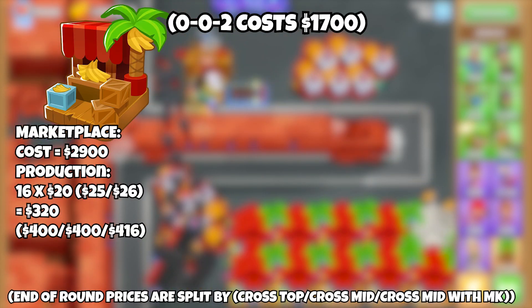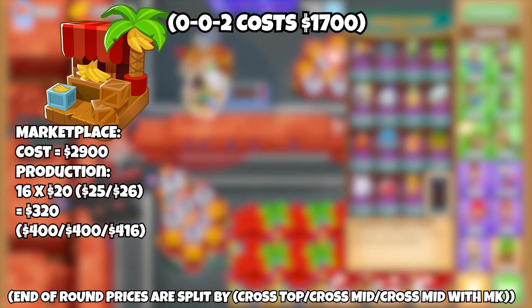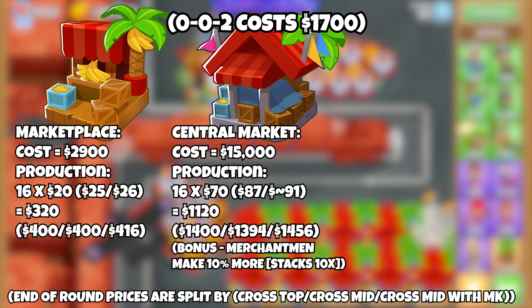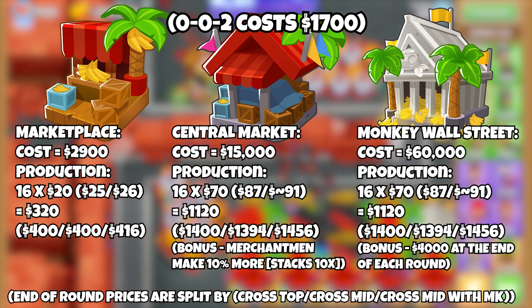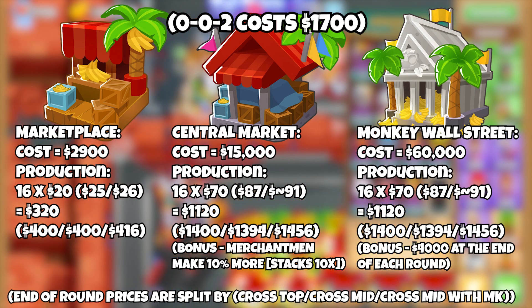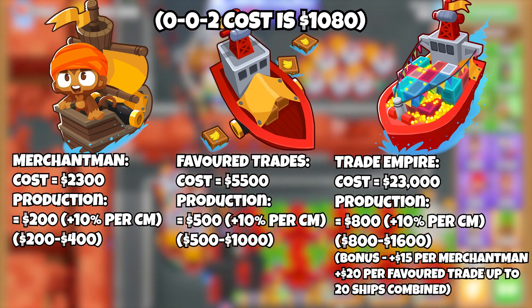Now for the bottom path of farms, where we see something very different. I'm again skipping the first two tiers. Marketplace makes the same amount as Plantation but costs less overall. Central Market makes not that much money relative to how much it costs, but gives 10% more to Merchantman up to 10 times, so you can get 200% on your Merchantman. And Monkey Wall Street, although costing 60k, makes the same as Central Market plus 4,000 at the end of each round. It's useful to note how much the cross paths and knowledge change things, and what you actually want to cross path for any of these options. As you can see, the Merchantman, Favoured Trades, and Trade Empire are actually pretty good at making money for their price.